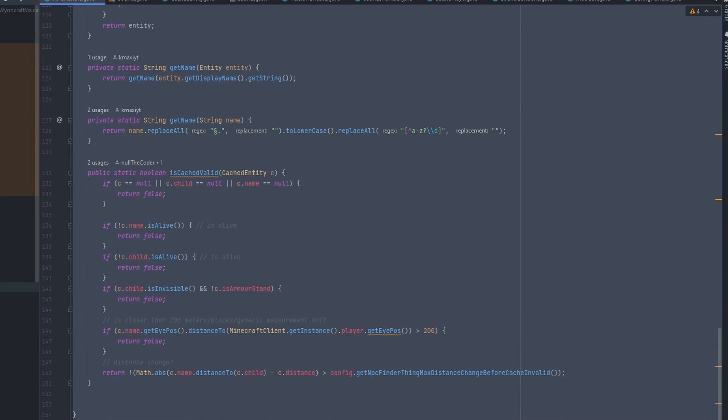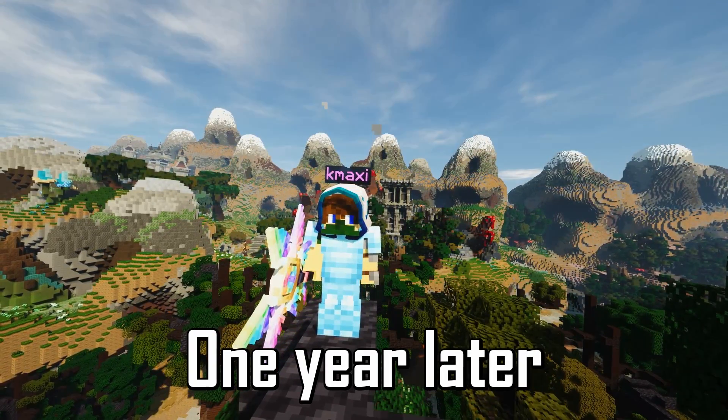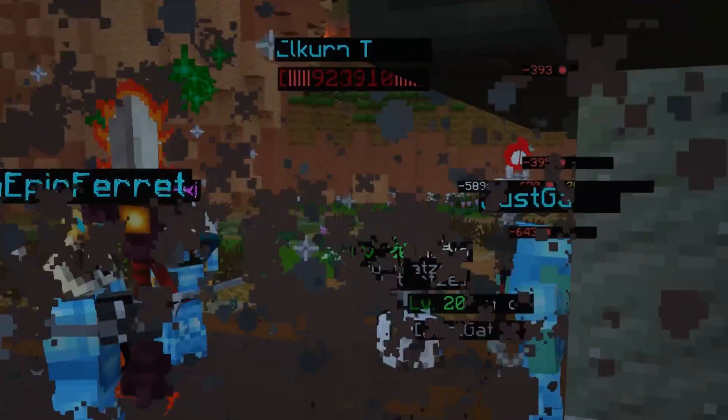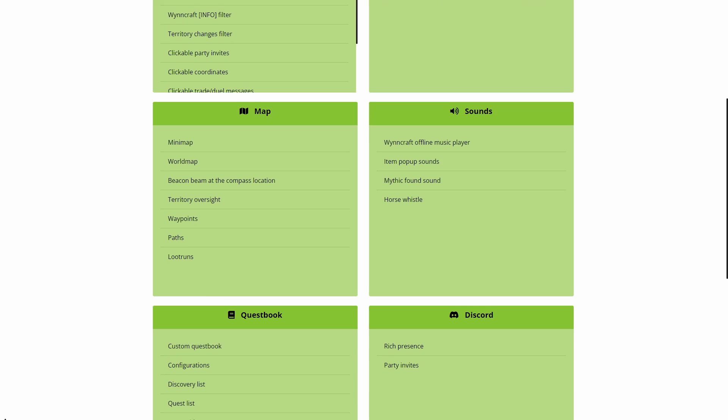This required a complete rewrite of the code, but now over a year later it is finally in a good state and has most of the features the old version of Windhills had. With this, everyone is now able to play the game with the features they have gotten so used to on 1.18.2.